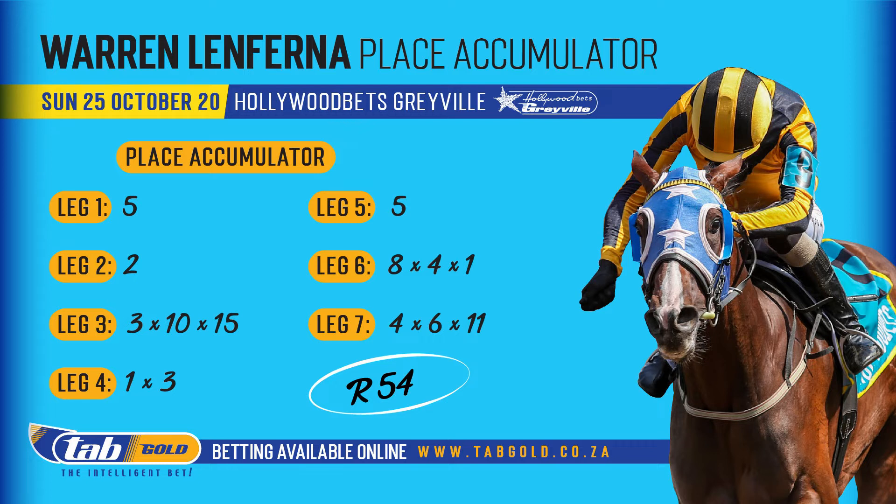The first leg banker is Jay's Dancer. Next leg banker: number two, Chewbacca. Third leg: three, ten, and fifteen — Final Occasion, Mighty Smart, and Dream Destiny. Sixth race: numbers one and three, Anzalanzia and Matterhorn. The seventh race banker: five, Special Blend. The penultimate leg horses: eight Brunilda, four Fort Royal, and one Sweet Scented Green.